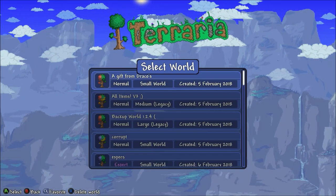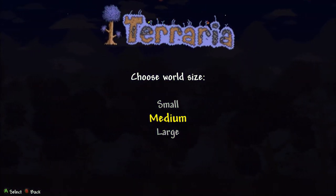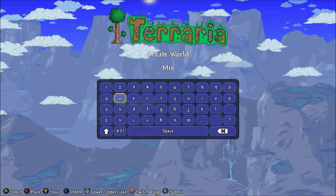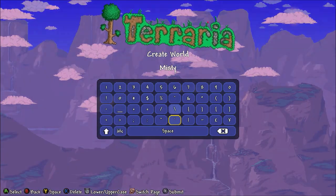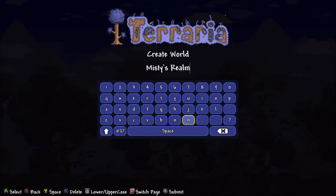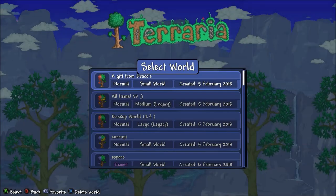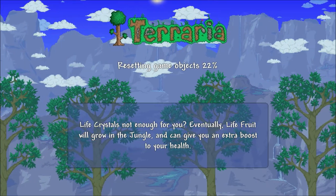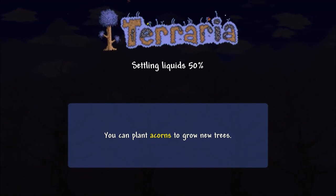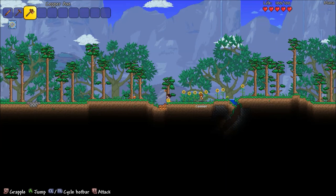Alright, we got that. Now let's make a brand new world. I already have a whole bunch of worlds here - I've made a lot just to get a sense of how things are in expert mode. We're gonna call it Misty's World. We got corruption, which means we can get the worm scarf! This is a normal expert mode playthrough - not a specific class like mage. Apologies for any noise in the background, that's just my guinea pigs.